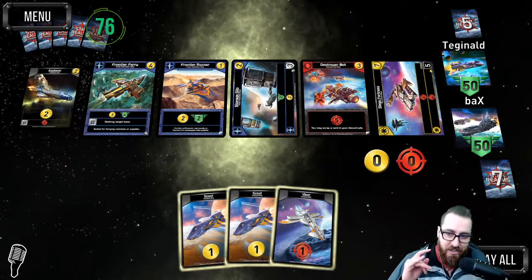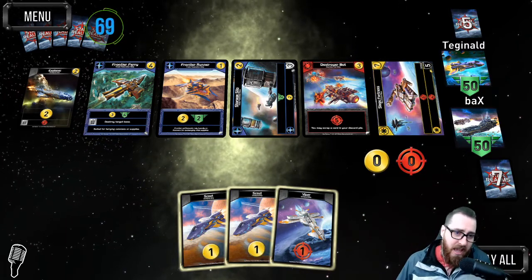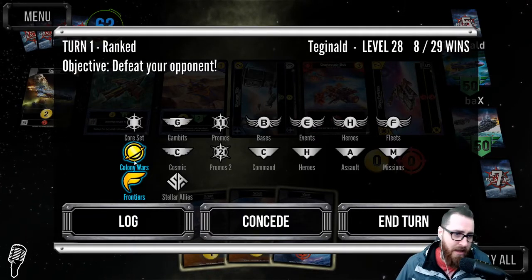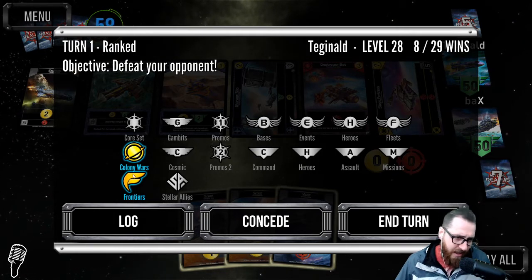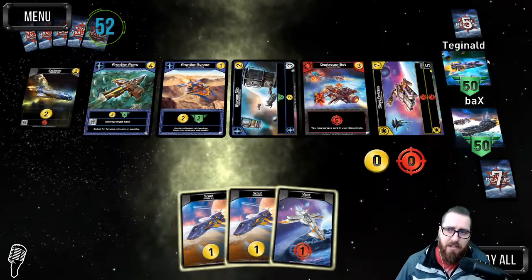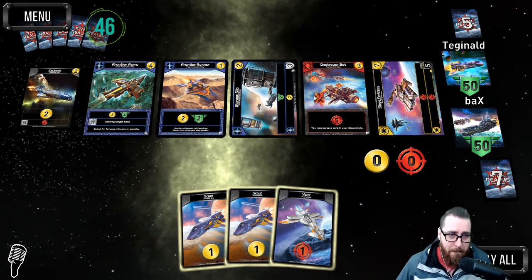Welcome to Star Realms with Backs. Today we're playing a real-time game with full commentary in the Colony Wars Frontiers format. I searched for these — I was hoping to get a single base set but I like Colony Wars and Frontiers combined. We're against Teginald, level 28, 8 out of 29. Opening up: Frontier Runner, Storage Silo, Destroyer Bot, Frontier Fairy, and Siege Fortress — we have two.